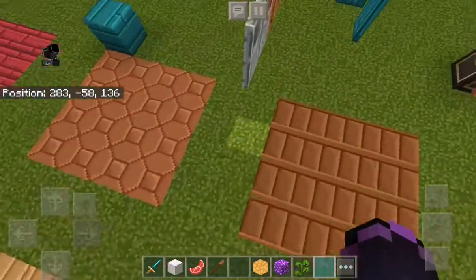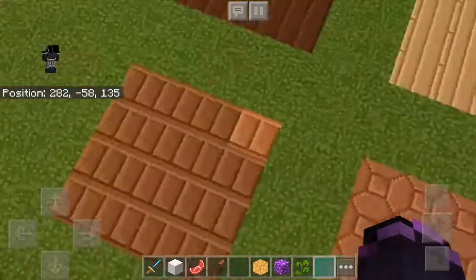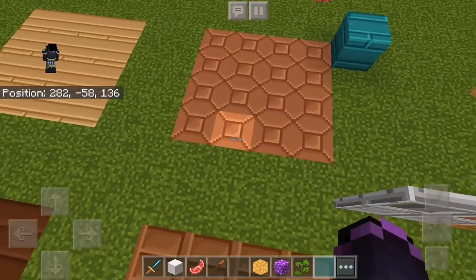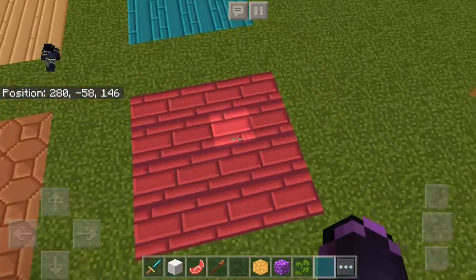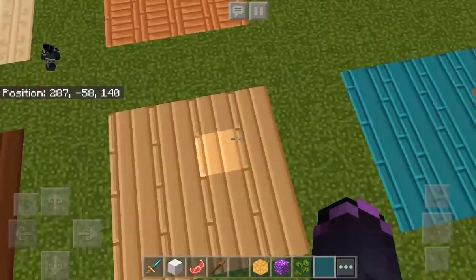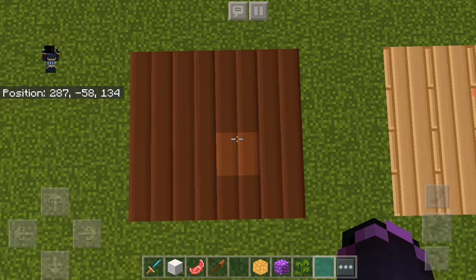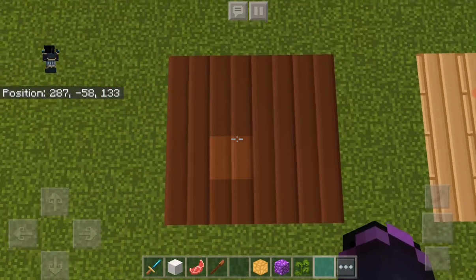The moment you guys have been waiting for — this will be mangrove over here soon. It kind of looks like chocolate bars. Command blocks kind of give me a command block vibe. This kind of gives me a brick vibe. This gets me more of another brick vibe. This literally — not joking — gets me a Kit Kat vibe.